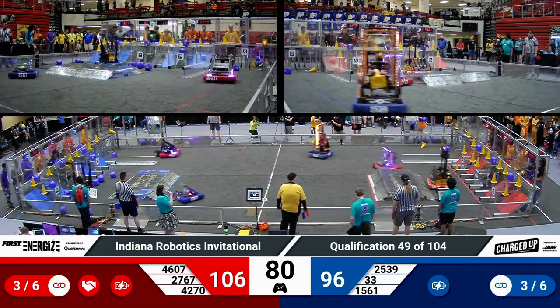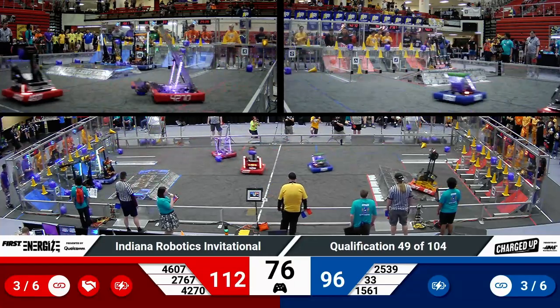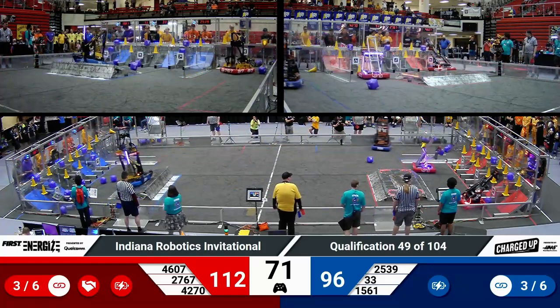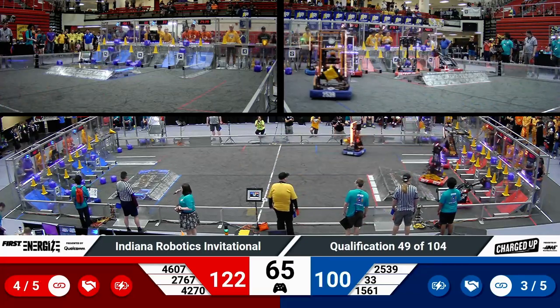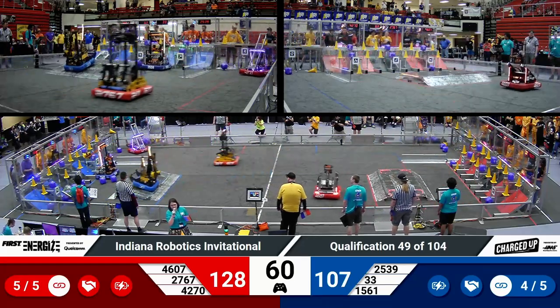Red alliance already has three links for themselves. Crusaders placing another cone on the outer grid. Their alliance partner Strikeforce with a cone as well. The cooperation grid does have plenty of game pieces for the red alliance. Blue alliance now also has their cooperation grid filled with quite a few game pieces. We will see that threshold on the board now — five links required for the sustainability bonus.